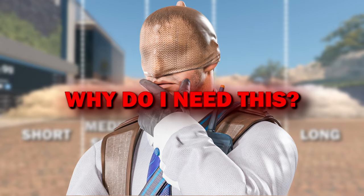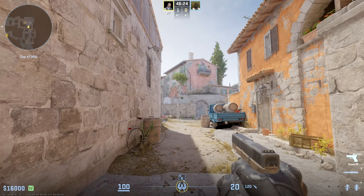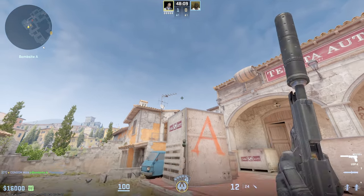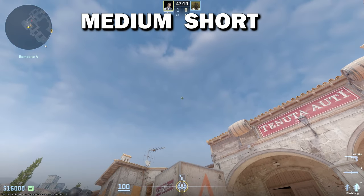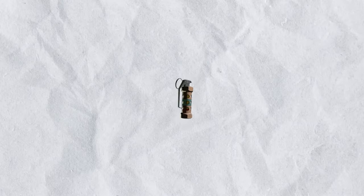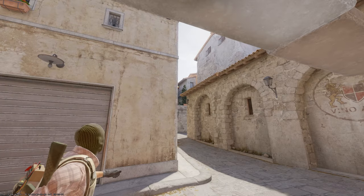Now you're probably thinking, why do I need this? Well, let's say you're on B site and you want to pop flash someone who's right here. If you use the left click, the enemy will see the flash before it pops, so he can react and turn. If you use the right click, you can't throw it that high unless you jump, but that will make noise. But if you use the medium short throw, you can get the distance just right, making it harder for the enemy to turn away and giving you enough time to peek. This doesn't just apply to flashes — it's the same for grenades, mollies, and smokes.